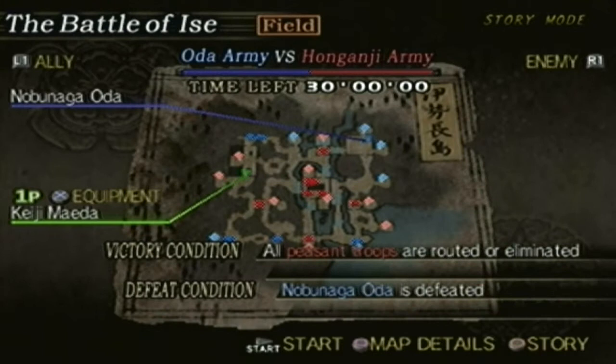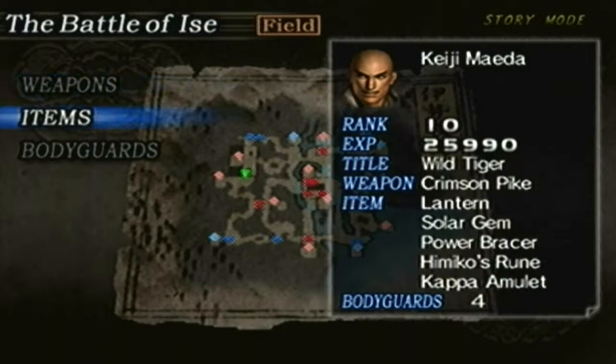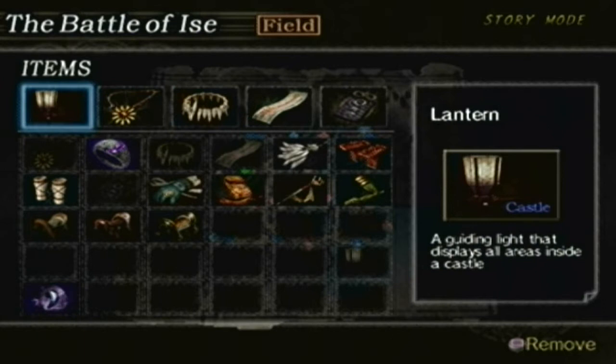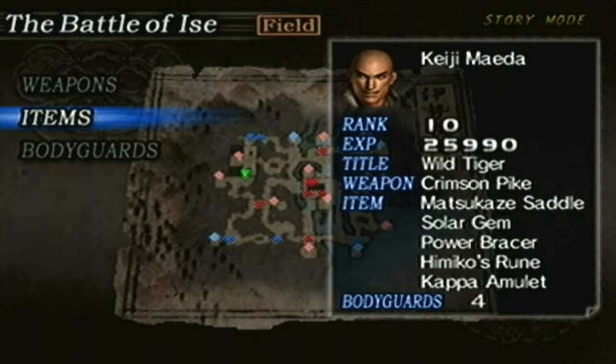It's a field battle. The objectives: we have to wipe out all the peasant troops or let them retreat. We lose if Nobunaga falls, if I die, or if the time runs out — plain and simple. For equipment, we have the third-tier weapon, the Crimson Pike. For items, since this is a field battle, I'm going to swap out the lantern for the Matsukaze. The rest we're good with.